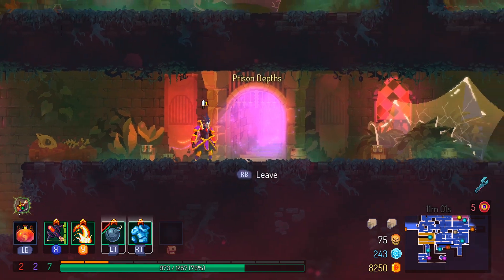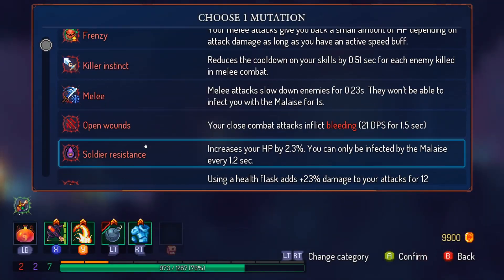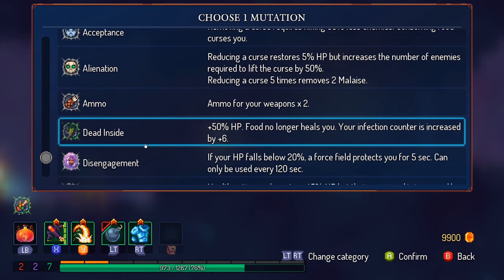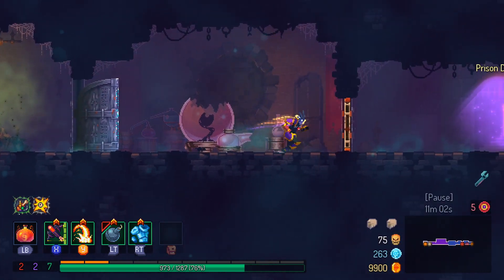The next level is the Prison Depths because it has a cursed chest. Also in the transition level pick up the mutation Instinct of the Master of Arms, because it makes your skills come up much faster — you will almost always crit when using the crossbow, so it is really useful for this build.